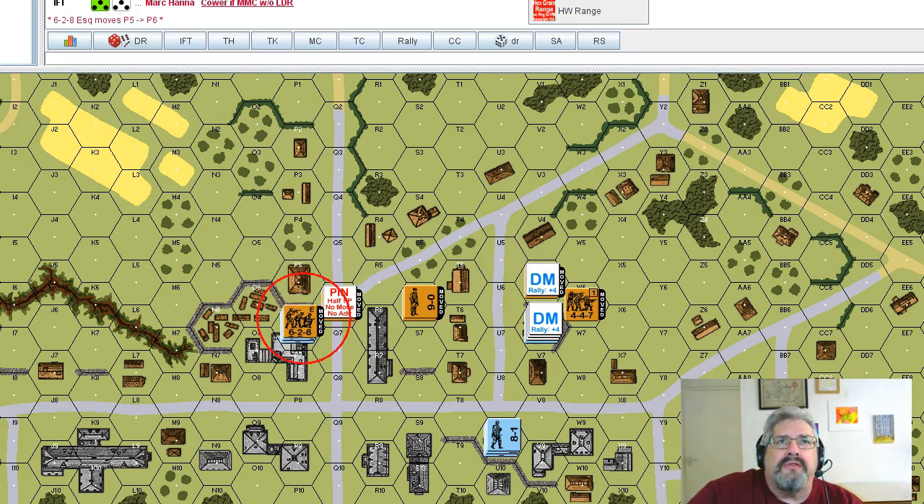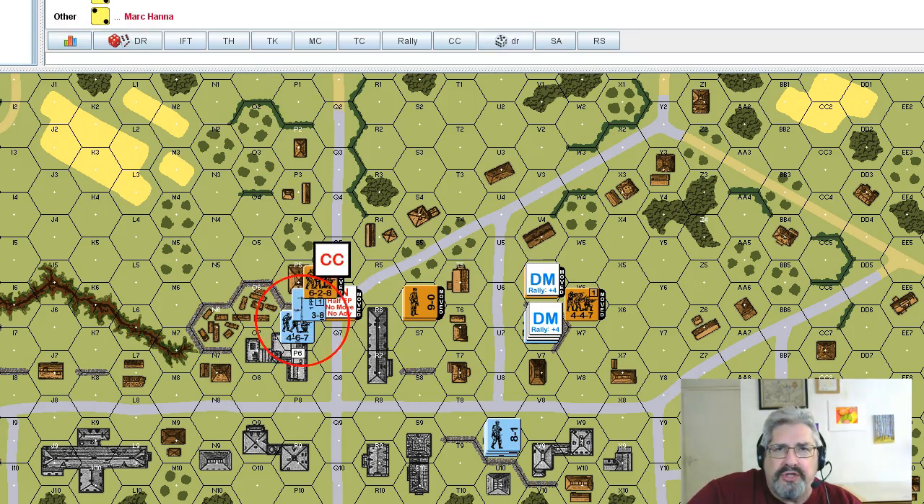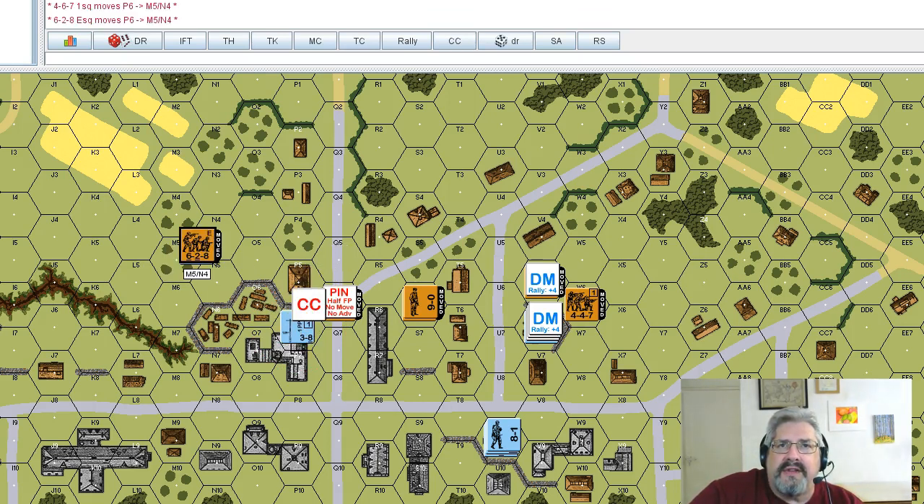In close combat, we do ambush first — attacker rolls a three, defender rolls a two, no ambush. The Russians have three-to-two odds and roll a three — that kills the German squad outright. Rolled a two for the color die so it doesn't kill the machine gun. The Germans only had one-to-two odds back but succeeded in killing the attacker too. What's left is a machine gun. Killing squad for squad as the Russians is generally okay. That's the end of the primer for residual firepower, defensive fire, and fire lanes.